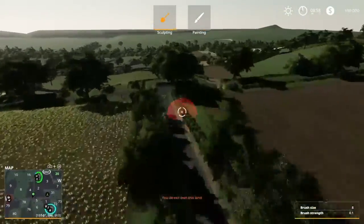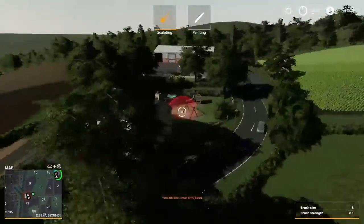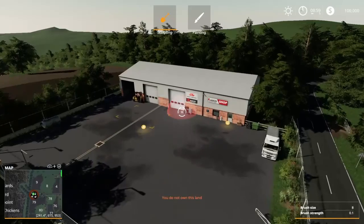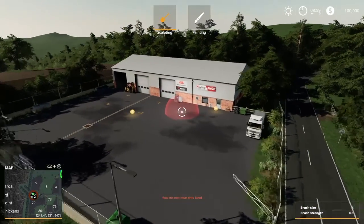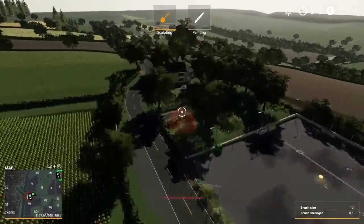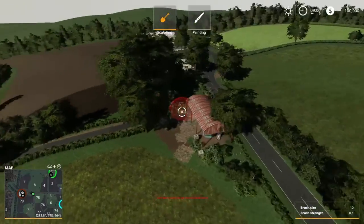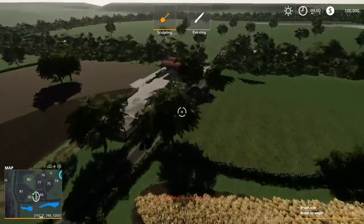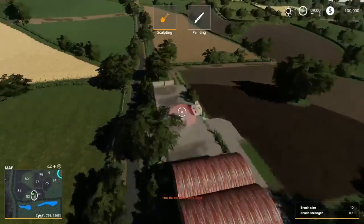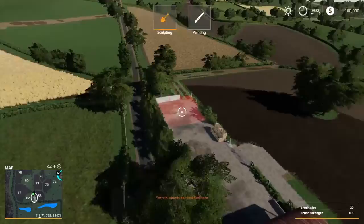Let's head down this road. Over here is where you're going to find your dealership — it's a Massey Arco dealership, very well done and detailed. This is actually where they take pictures for their mods. There's a little shed over here if you just need a quick bale storage area.